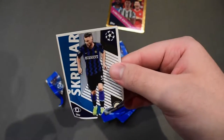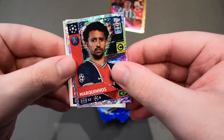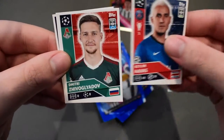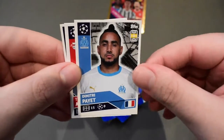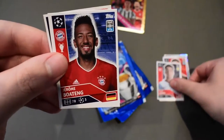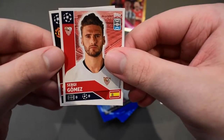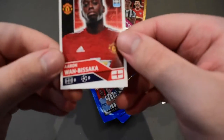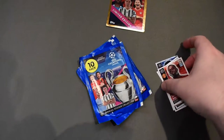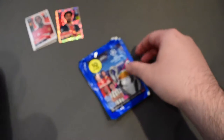Let's get right into it. Marquinhos shiny for PSG, Navas PSG, don't know that guy, Dimitri Payet — streets won't forget — Tyler Adams, Boateng, a Shakhtar player not sure who that is, Gomez, Manchester United player, Aaron Wan-Bissaka — very nice, a little bit bent but that was probably my fault. We'll take that. Put the shinies aside.